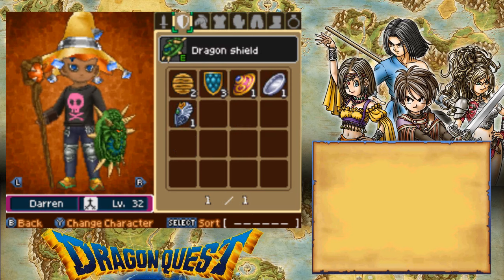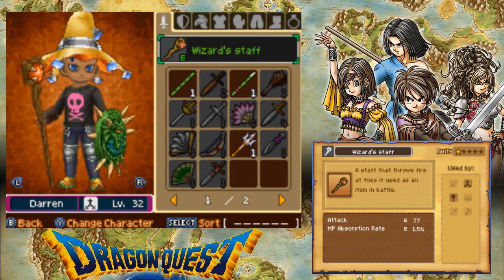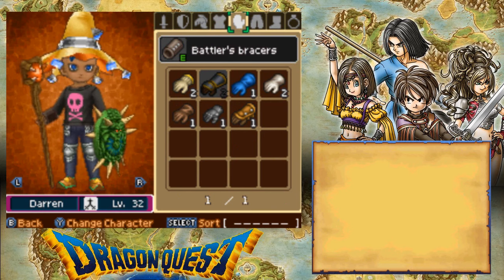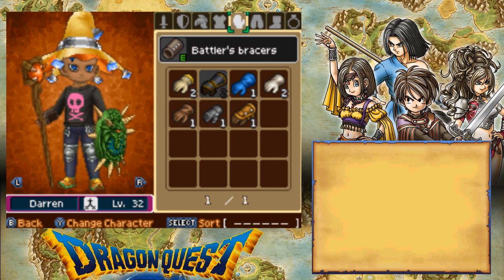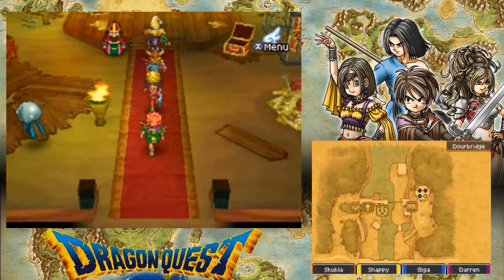The magical hat, the dragon shield, and the wizard staff. But oh my goodness, he looks absolutely ridiculous. Nothing he's wearing matches anything else, but that's okay. That's the beauty of this game.